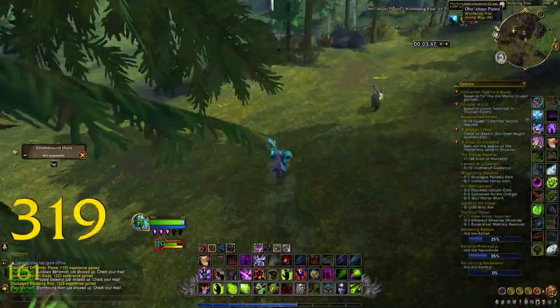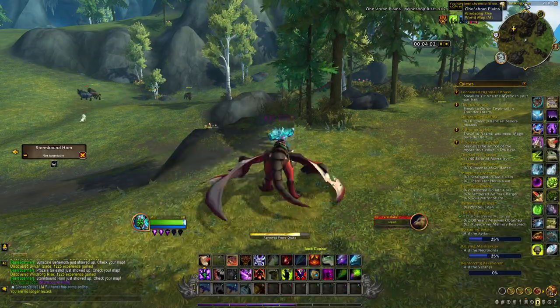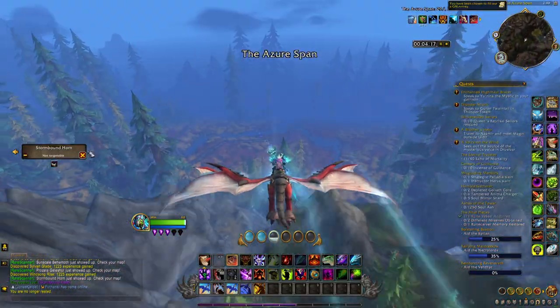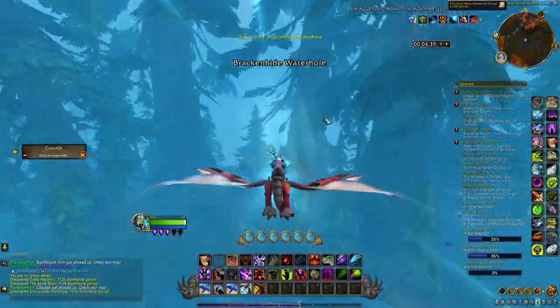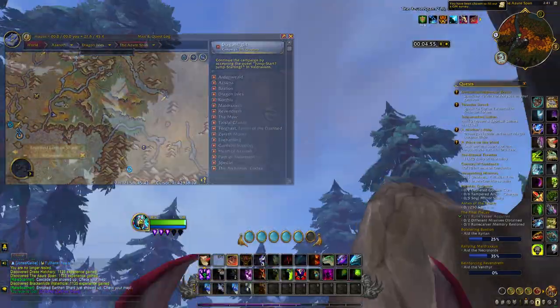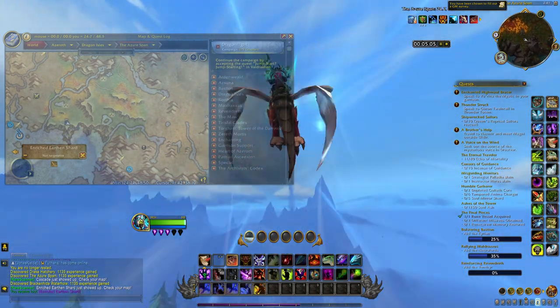Next, head into the Azure Span. It's pretty straightforward — just go straight and follow the river. You want to pick up the Enriched Earthen Shard, which is located right next to the river and is something you can grab directly when arriving from the Ohn'ahran Plains.